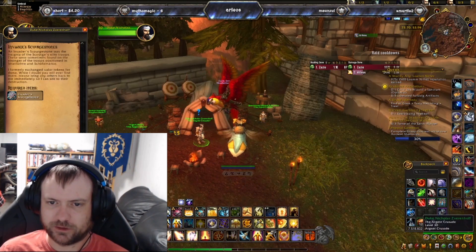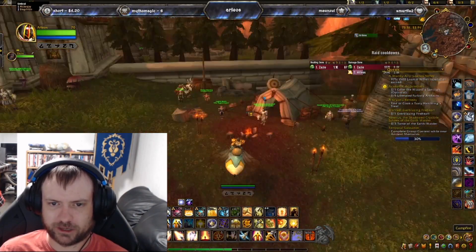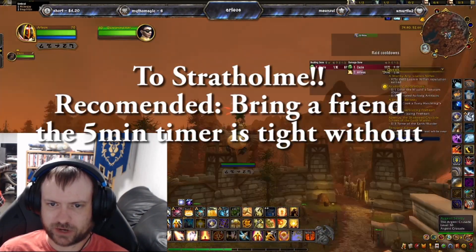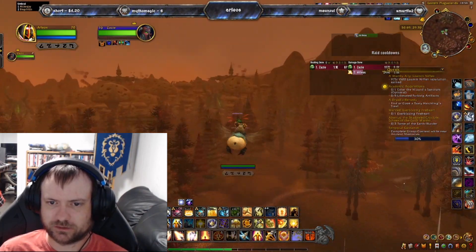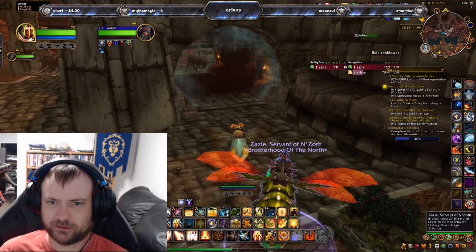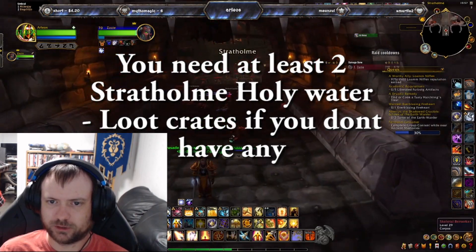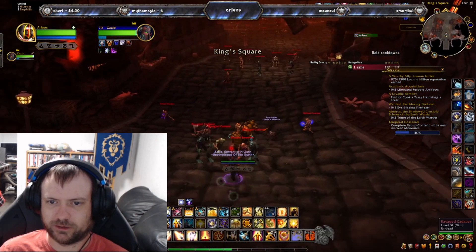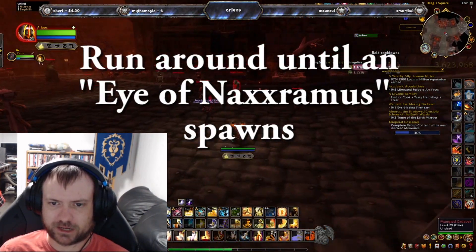Now we're heading to Stratholme for a five-minute run. It is recommended that you bring a friend — it's really tight to do solo and a lot easier with someone else. You also need at least two Stratholme Holy Water, so if you don't have any, make sure you loot some from the crates around there. We also need to run around Naxx to find an Eye of Naxxramas — there's one just off to the left normally. It'll do a little yell, you kill it, and when you loot the body you're going to see the Will of Naxxramas.